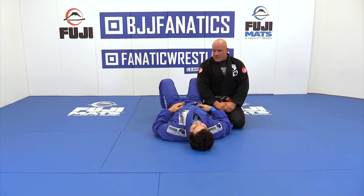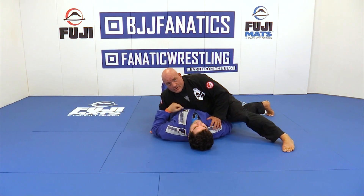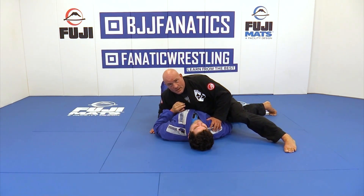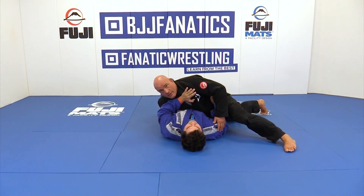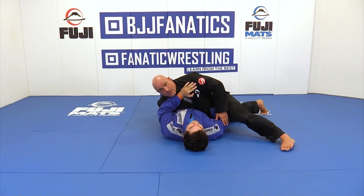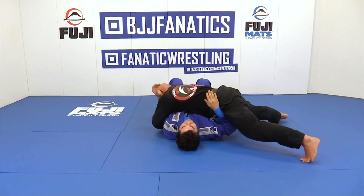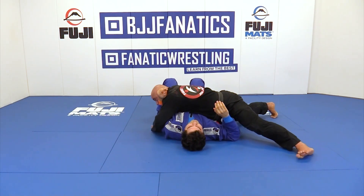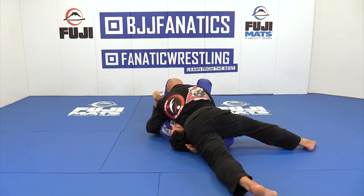The underhook is the best part of this. When I'm in side body, the way that I get to the north-south position to set this up is by blocking the hips. It's typically because my opponent is bracing on me and pushing me down. Rather than succumb to his ability to retain guard, I go north-south. When I go north-south, I take my hand and I block the hip — I block the opposite hip. Then I take the blade of my hip and I go down onto his face.